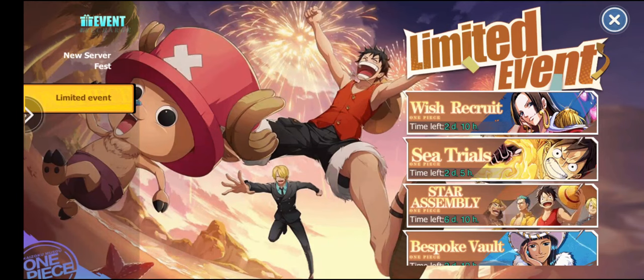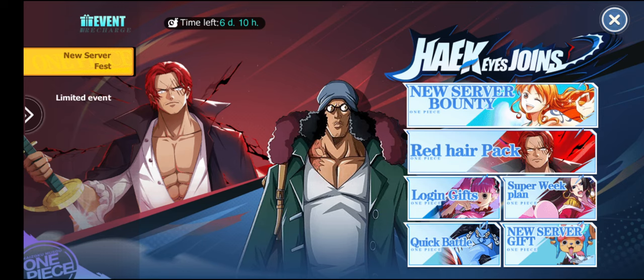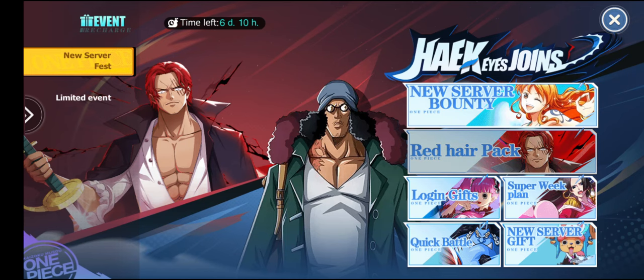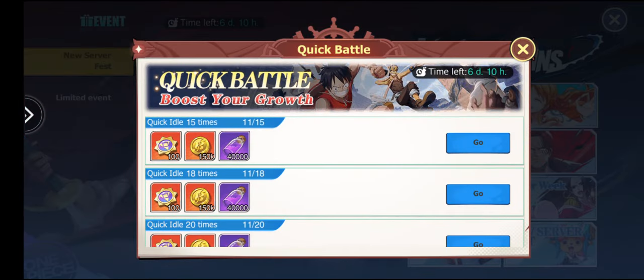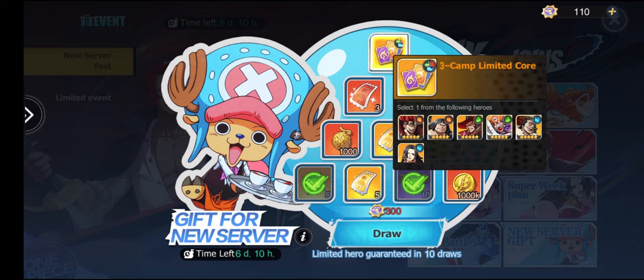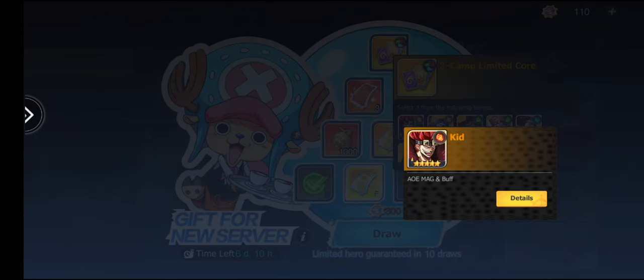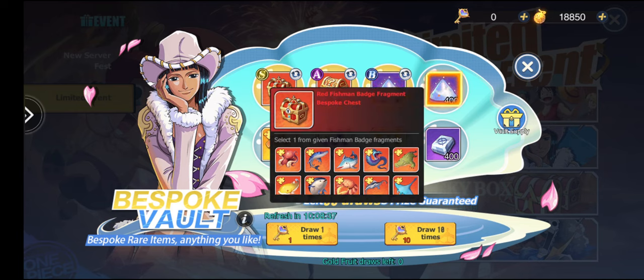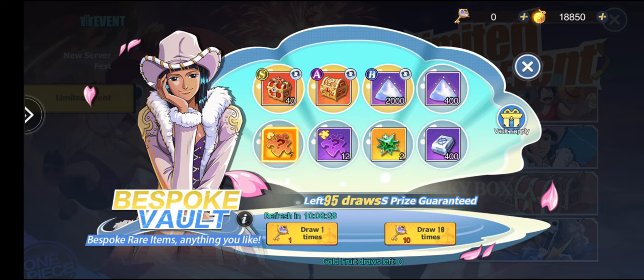All right, moving on — this event reset, it's about the third or fourth week reset. Time flies. Redhead Shanks is up there — if you want to buy him, premium gifts are available. Log in, get some free stuff, do some quick battles for extra bounties. The gifts don't really change — you always get like two cores per discipline. There are free Mohawk copies, Hancock copies, and Kid if you're building him. Everything resets here, but be mindful: you need to win this pack twice to get a full copy of your red fisherman badges — it's a bit of a trap.